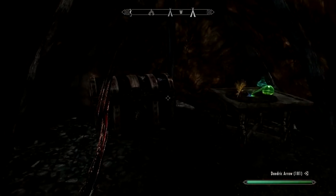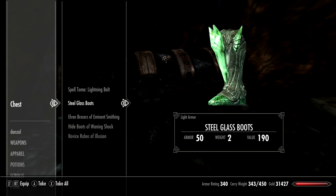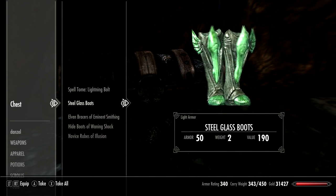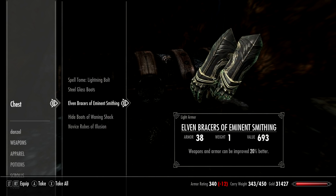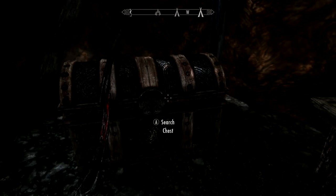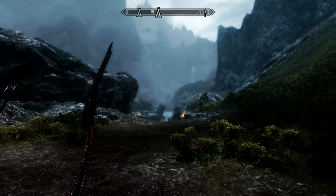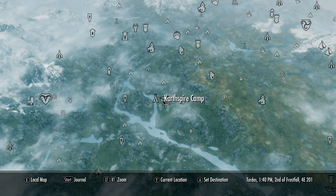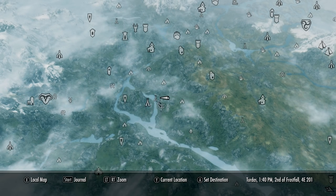This is the boss chest I was talking about earlier. Elven bracers of eminent smithing — that's pretty sick. Hide boots of waning shock. All of these items are enchanted — that's incredible. Best boss chest ever. There's also an alchemy lab. You can explore the rest of this location, and if you guys put enough likes on this video I will make another video exploring this location further, because there are some hidden secrets down these rivers as well that I want to show you.